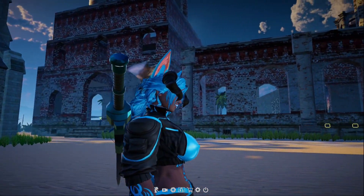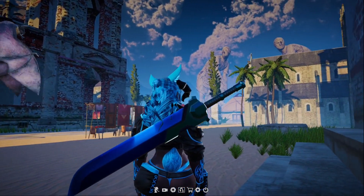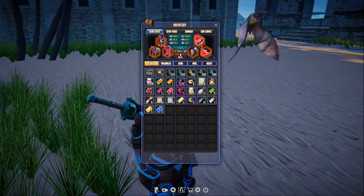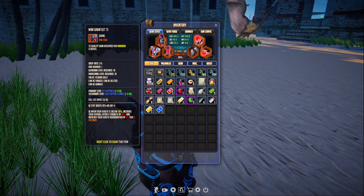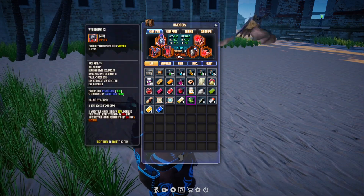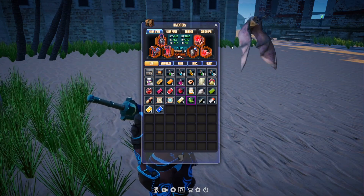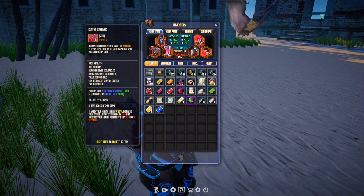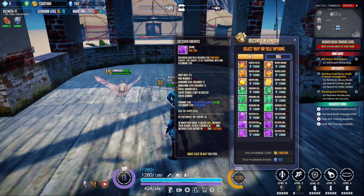For those of you worried about set bonuses — if you have a tier three piece of armor and an ascended piece of armor, they will both count towards the same stat bonus. If you look at my armor, I have a set bonus of five out of six, and that's with two pieces of tier three armor upgraded from tier two and three pieces of ascended armor. So don't worry — you don't have to have all ascended just to get the stat bonus for your armor set and class.